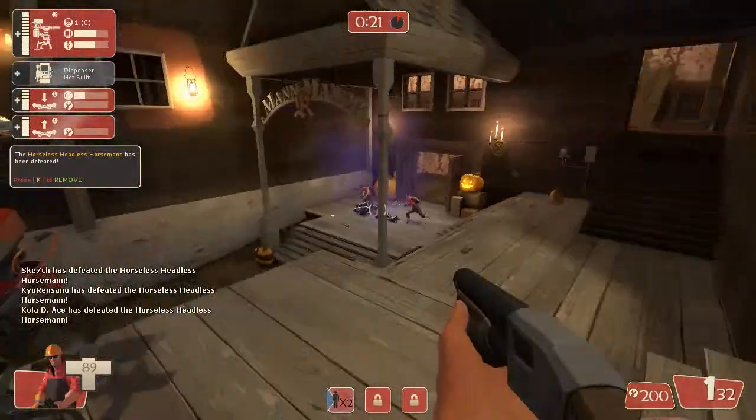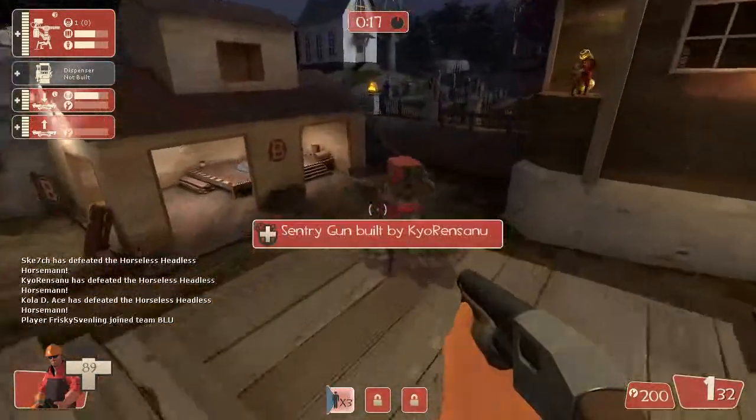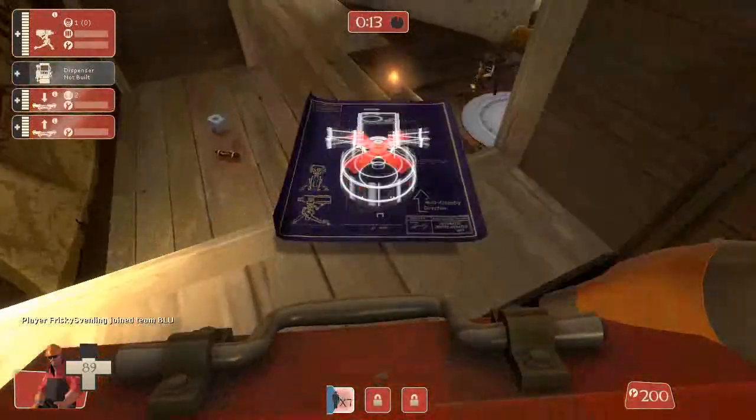As you can see right there, the Headless Horseman can be defeated. He takes a lot of damage in order to kill, so you have to be careful of that.